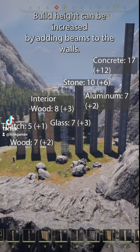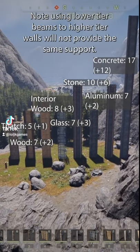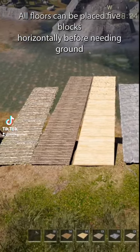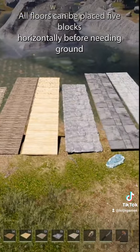Build height can be increased by adding beams to the walls. Note: using lower tier beams on higher tier walls will not provide the same support.